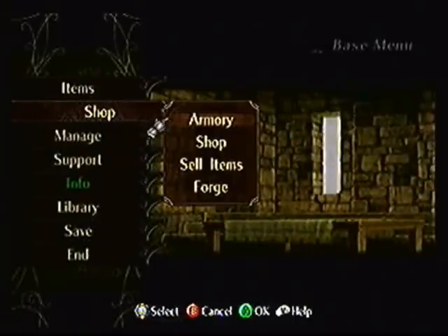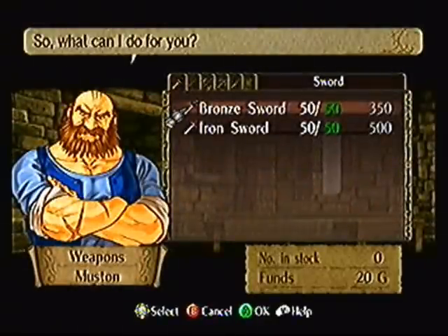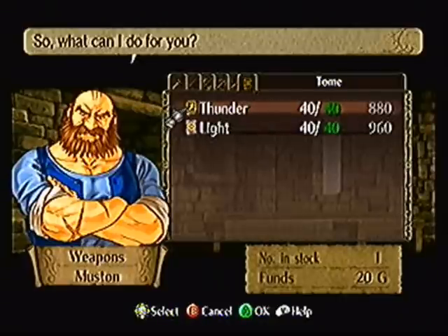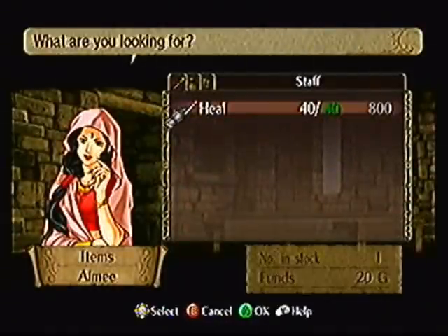The shop lets you buy stuff. You can buy weapons, which are now neatly arranged depending on category. That's a huge improvement, in my opinion. Very nice. You also go to Aimee's shop where she sells staves and items.